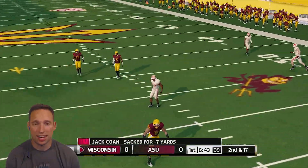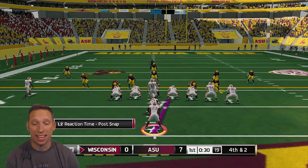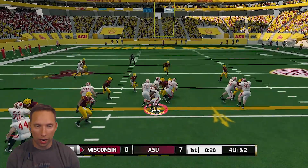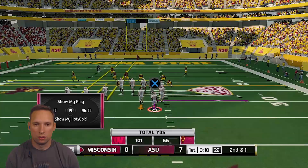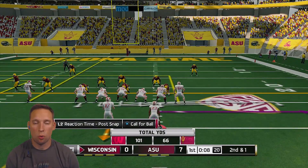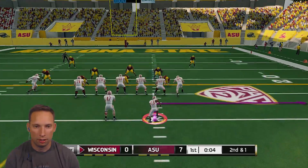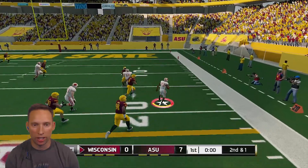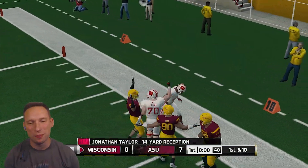A sack on the very first play is not helping us. Fourth and two — big play, down by seven, still early in the first quarter. Going right up the field — Taylor's able to get a gain of four. Taylor has been pretty quiet in the first quarter, but maybe that'll change with the screen play. Give it to the outside — oh, how did we get caught? We should have been gone.